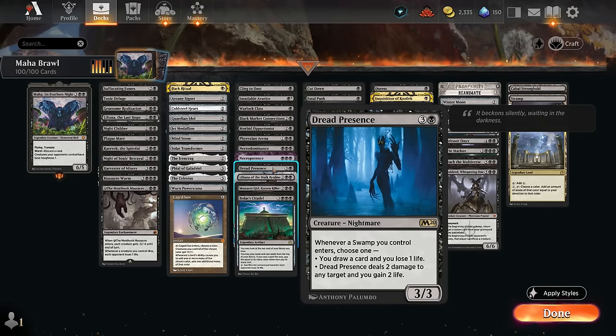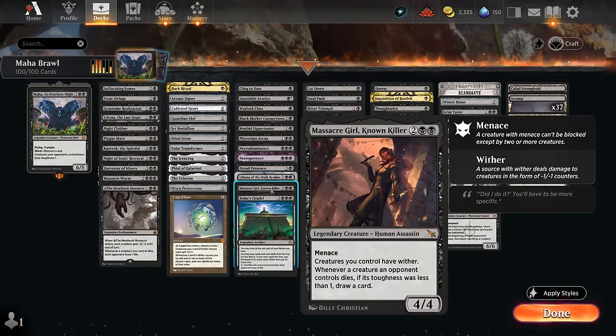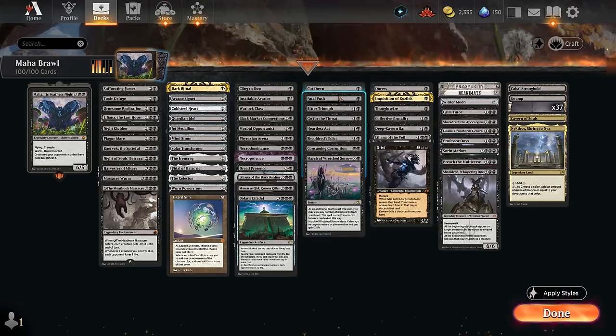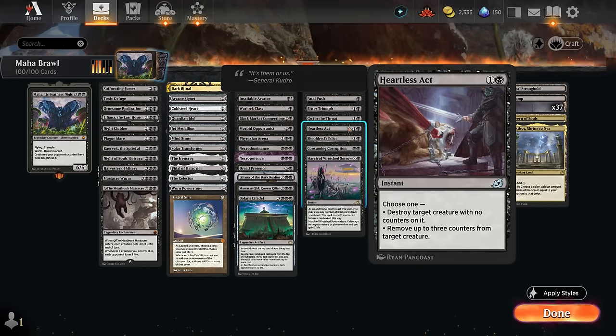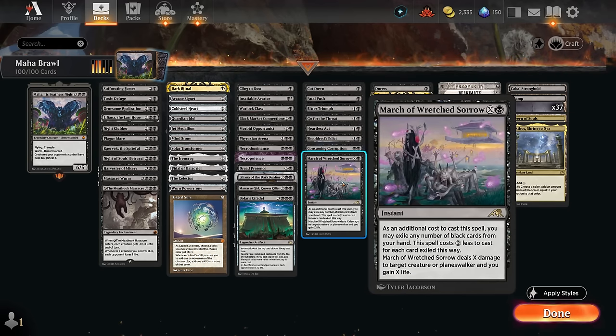Dread Presence is another payoff for running lots of swamps — playing a swamp lets us deal damage, gain life, or draw cards. Liliana of the Dark Realms can plus to find additional swamps or minus to take something out. Massacre Girl can draw us additional cards if we shrink opposing creatures, and Bolas's Citadel can single-handedly win a game if you've got life to spare. Spot removal includes Cut Down and Fatal Push at one mana, Bitter Triumph and Chainer's Edict at two for planeswalkers too, plus Go for the Throat, Heartless Act, and Consuming Corruption.